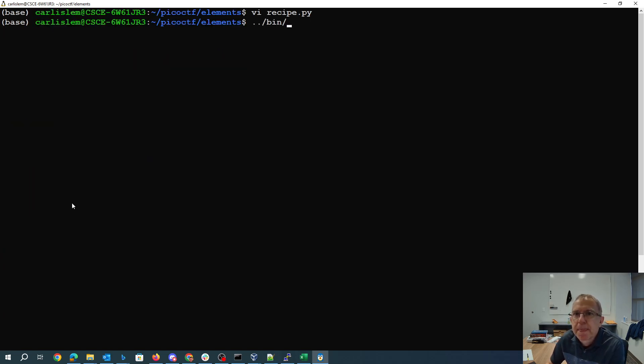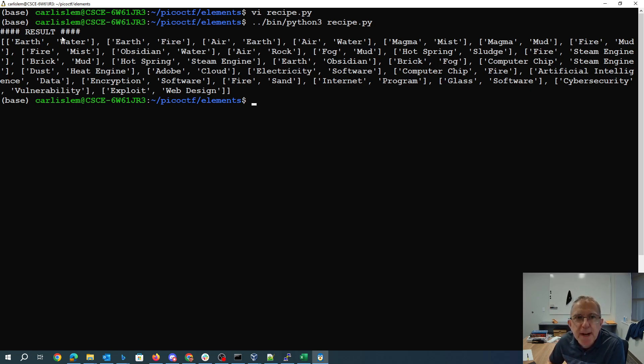So I combine earth and water, earth and fire. Eventually I combine cybersecurity and vulnerability to get an exploit. Exploit and web design gets me cross-site scripting. So here is the list of things I need to combine together to get that xss.